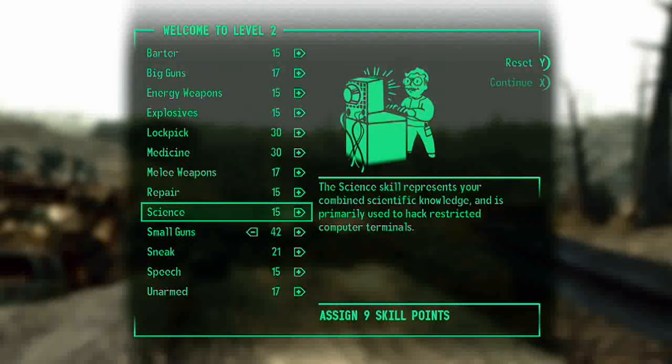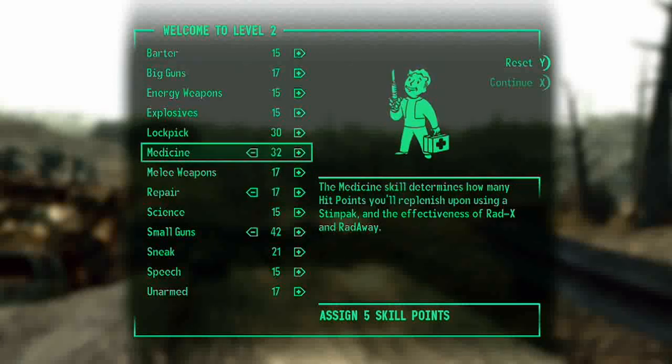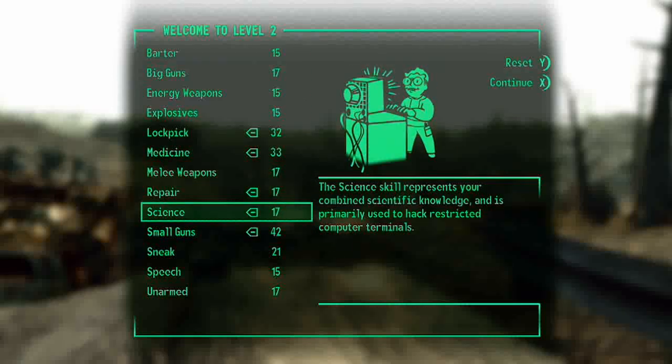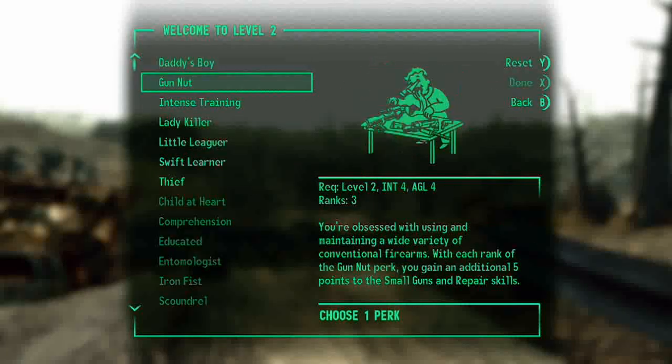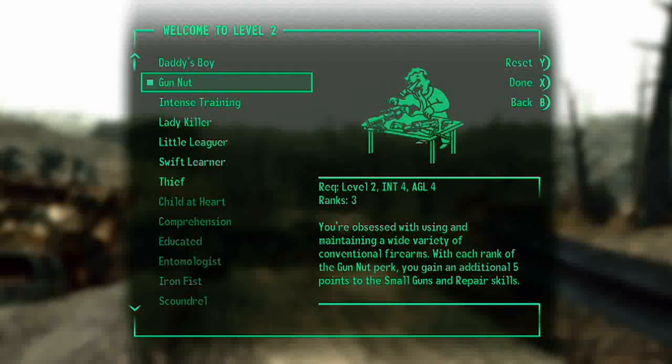I've just finished the quest for Escaping Vault 101 and leveled up. When you level up, you get to give out points to your various skills and also choose a perk. Perks are very powerful and very special abilities that your character has. You get to pick one of these every time you level up.